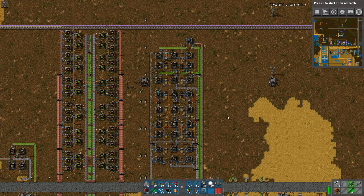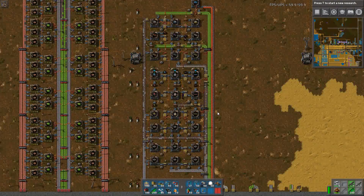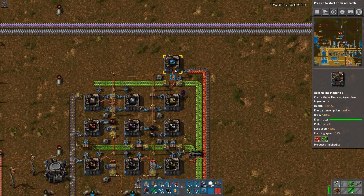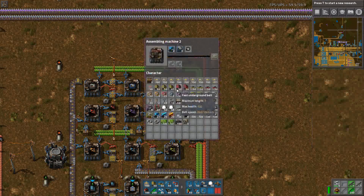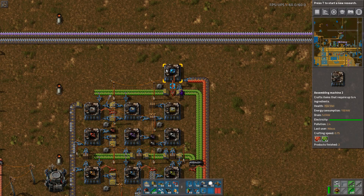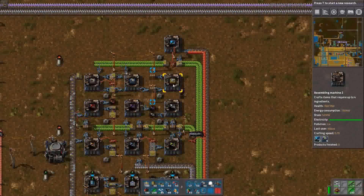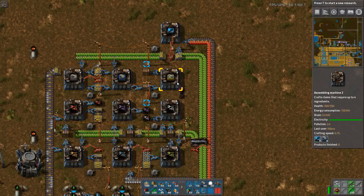I think this is pretty much it — it just keeps going. One thing I should mention is this assembler: it's completely unscaled because this item takes 0.5 seconds, while this one takes 15 seconds. So this one has run four cycles of 15 seconds — that's every minute — and it actually only produces 0.75 items a minute.